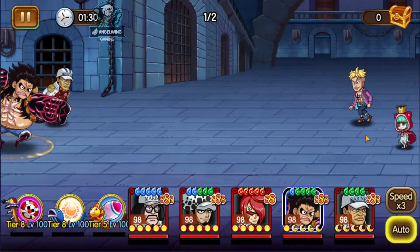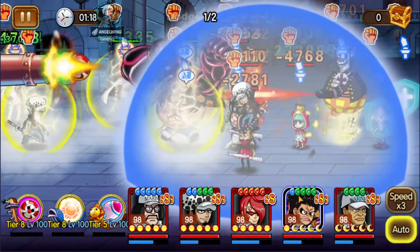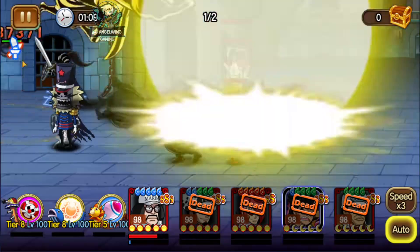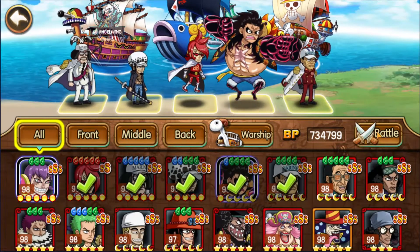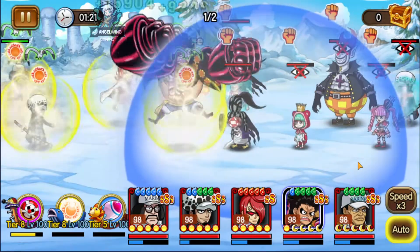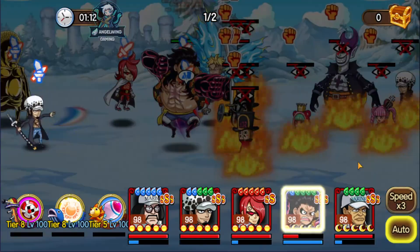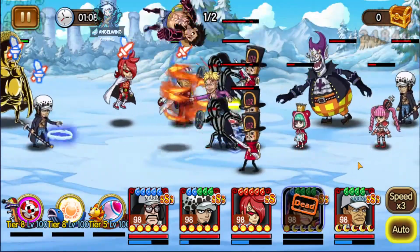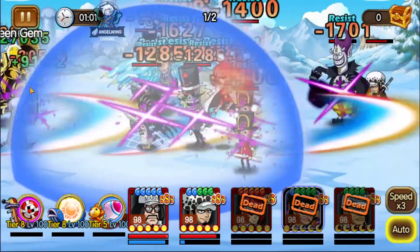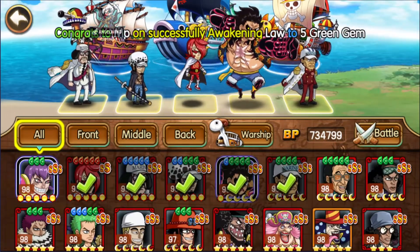This is the team I am going to use to keep pushing. The only problem I have is that my characters need to reach Sun state and they don't have enough HP, defense, or attack to progress further. Until I can kill them, they have enough HP to do one blow and kill one of my team members. So if you don't have all team members properly upgraded, you can't do it — even if you try 100 times.